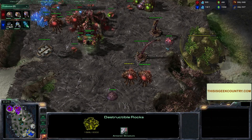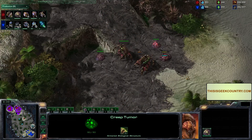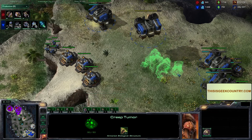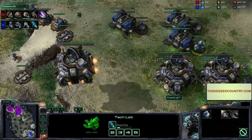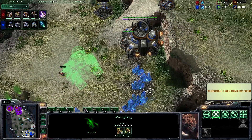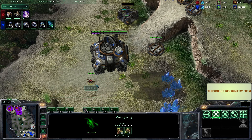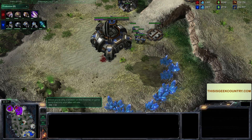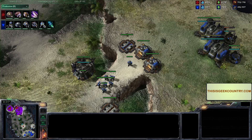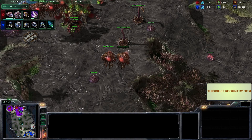He's taking down the rocks with spine crawlers, using only one - doesn't want to take it down too fast. We've got more marines, and he's moving the barracks. Looks like he's building a reactor, and the tech lab is researching stim pack. He's got two reactors going up. He's expanding - LiquidRet is going to see everything, but that won't stop him. Bunker on the ramp. The zerg is definitely expanding at a good rate. Can't really do anything with those zerglings.